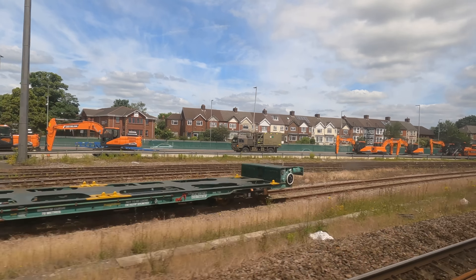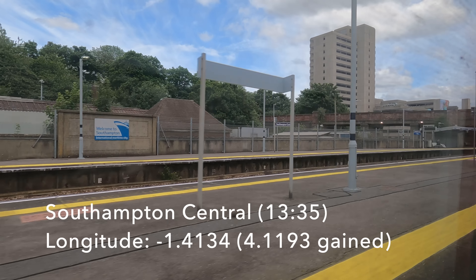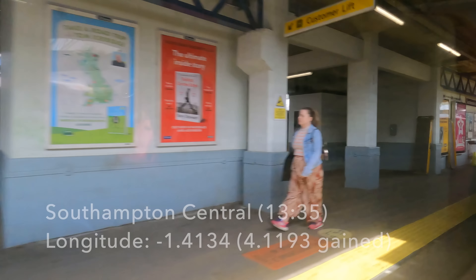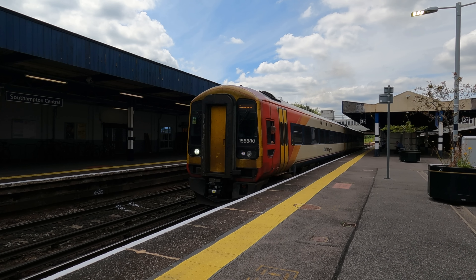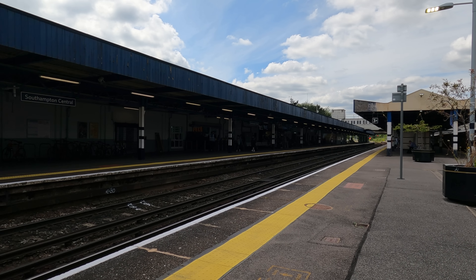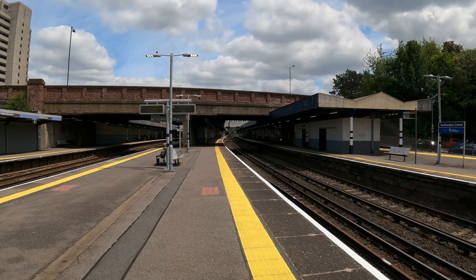We're heading into Southampton Central past its venerable old signal box, and we are still spot on schedule. We wave goodbye to our 158 as it continues on its loop past the airport and Eastleigh and back to Romsey and eventually Salisbury. That was a pleasant ride on the old 158 — it still had its old, more comfortable seats, and I got the extended legroom seat. A nice chill out for half an hour.